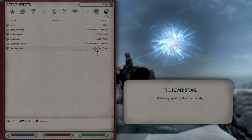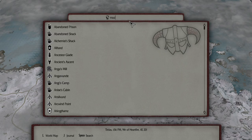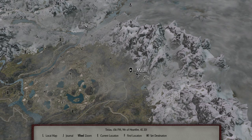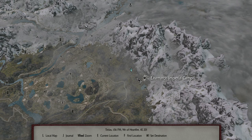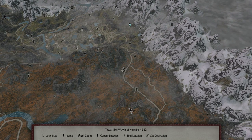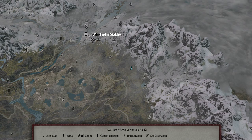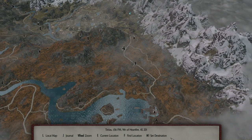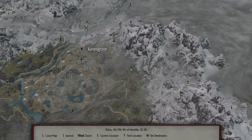Now where we need to go next is going to be near Mzult — or however you want to pronounce it. We'll need to go back there again later in our adventures, but we're not going into the dungeon itself — we're going to a place called the Dwarven Storage Room. There are two ways to get there: you can go north from Riften or south from Windhelm. I found going south from Windhelm to be a little bit easier, since coming from the south you have to go up and around some mountains.